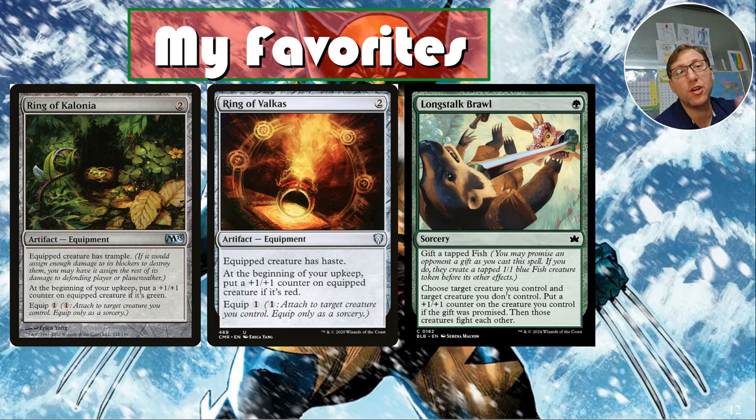Long Shot Brawl — a super cheap card. For one green sorcery, gift a tapped fish: choose a creature you control and a creature you don't control, put a plus-one/plus-one counter on your creature, and if the gift was promised, the creatures fight each other. You're guaranteeing Wolverine that extra plus-one/plus-one counter and getting a fight trigger. I don't care about giving them a tapped fish — it's almost a funny gift because it's so useless.